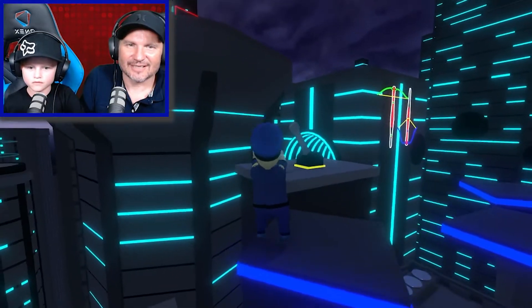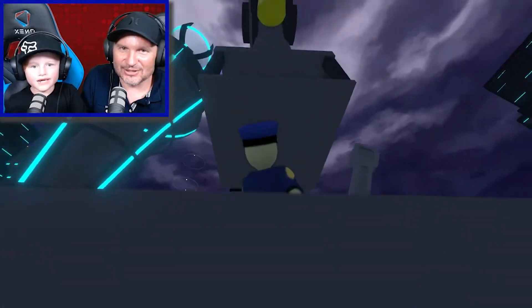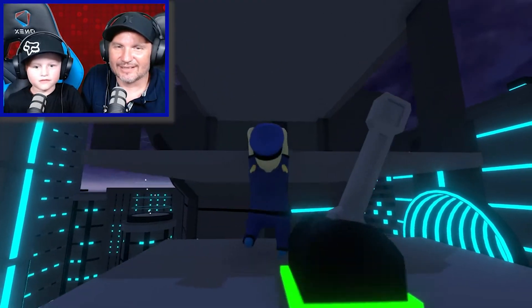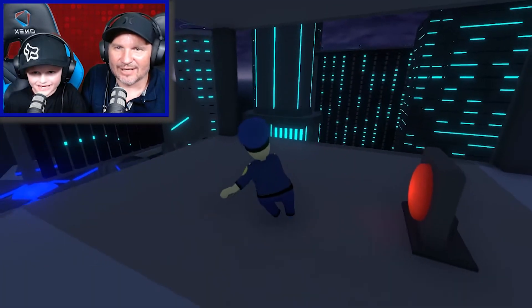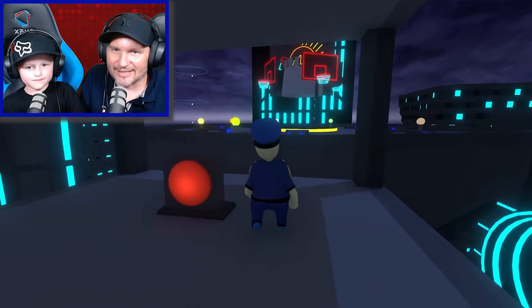There's another lever up here — this is a new lever. What's this one going to do? An elevator — oh it's a huge elevator! Come down to me. There's a big red button in the middle of it. I'm pretty sure normally when you see a big red button you don't press it, right?